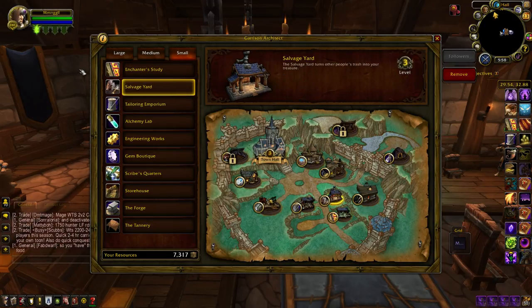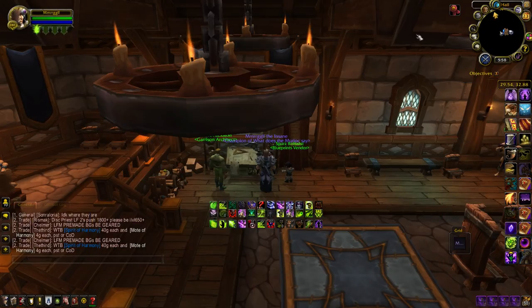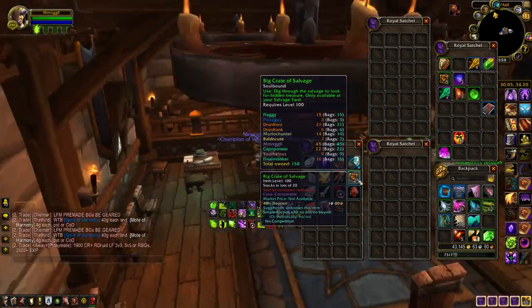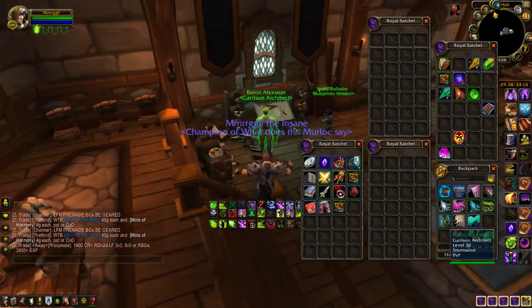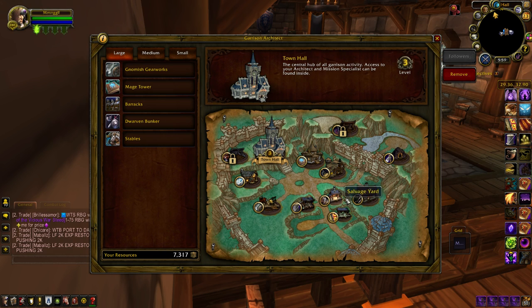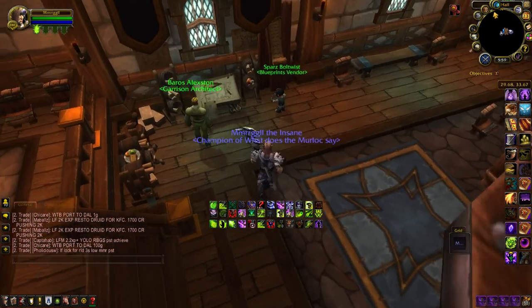The Salvage Yard is another great one to have. The only requirement is that you salvage 100 things before you can unlock the third level — very easy to do. You'll get salvages all the time. As you can see in my bags, this character has 45 crates that I've just been too lazy to open. Inside these crates you can find epics that sell very easily — sometimes trinkets can sell for upwards of 20 to 30k gold. I've gotten lots of epics out of these boxes, and you get the boxes all the time from doing missions.